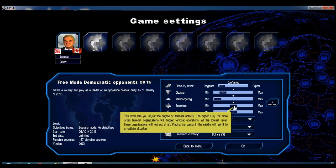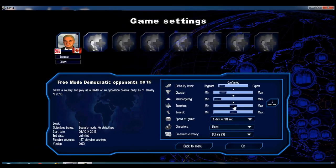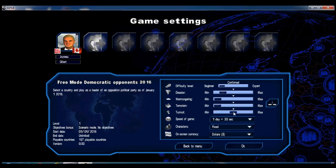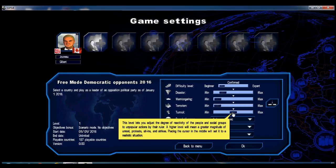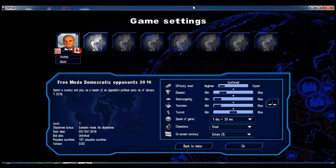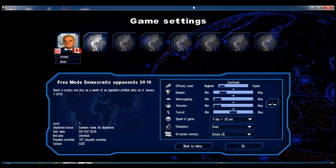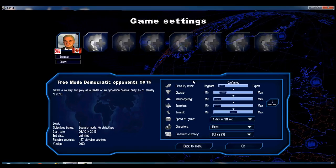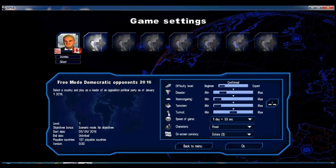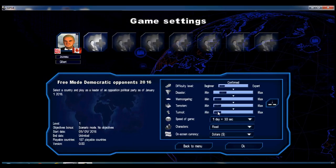Terrorism as well — if you leave it at standard, Canada suffers all kinds of terrorist attacks, which is not realistic at all. In real life, Canada has very few terrorist incidents, so I'm going to put it to almost minimum. Turmoil too — there are way too many riots. I think Eversim wanted to showcase the new feature where you can lead uprisings or even armed combat in the cities, but they set it up with too many riots. The riots can be annoying when you're in power because you have to micromanage the police. So I'm going to turn it all the way down, but not quite off.